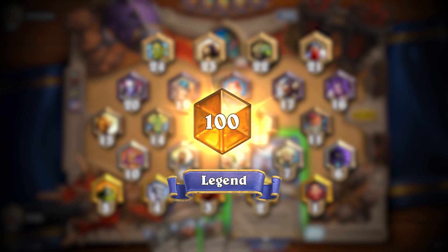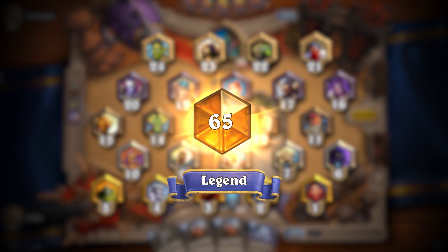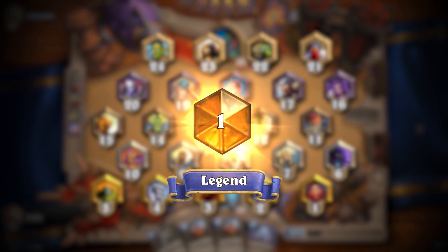The number displayed inside the orange gem is your legend rank. And the lower this number, the closer you are to being the best legend player in your region, hence the coveted legend number 1 spot.